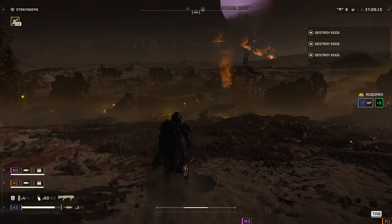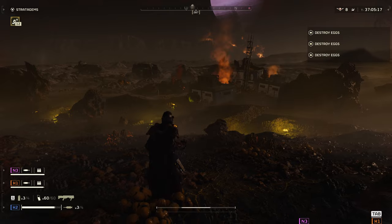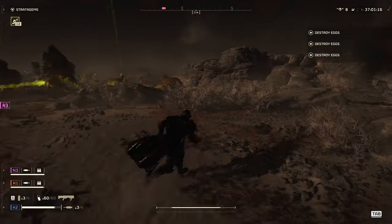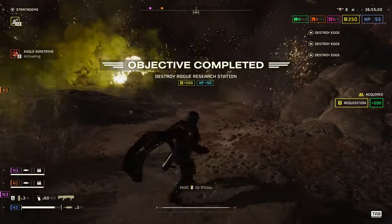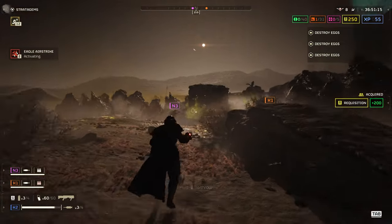or from the flank into their unprotected bile sacks. Shooting at the Bile Spewer's torso with conventional ballistics is therefore not advised, as it can take an impressive amount of bullets. Using explosive weaponry is preferable for body shots, while conventional ballistics can be used to target their head or their bile sacks.